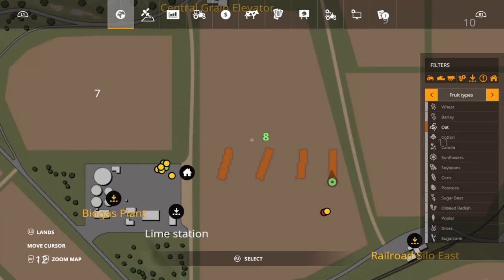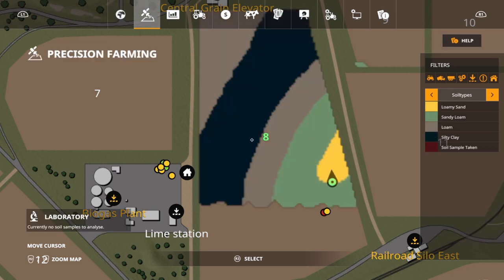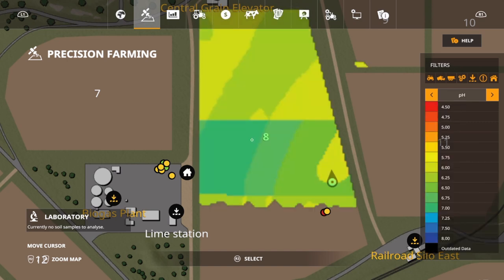We've got all of our oats planted here in the ground. When I come to precision farming, you can see all the different soil types. We're going to be looking at pH levels. You can see all the pH levels right here — they are all optimal to what they should be.